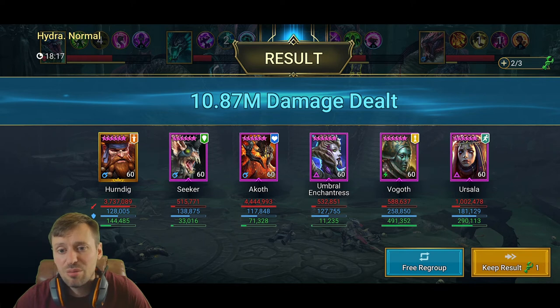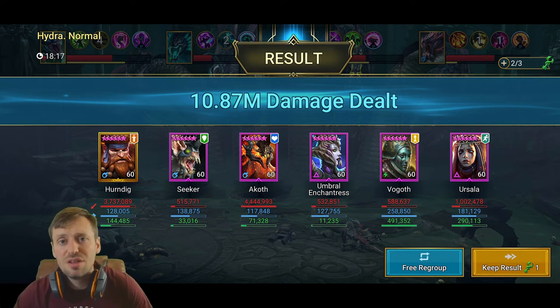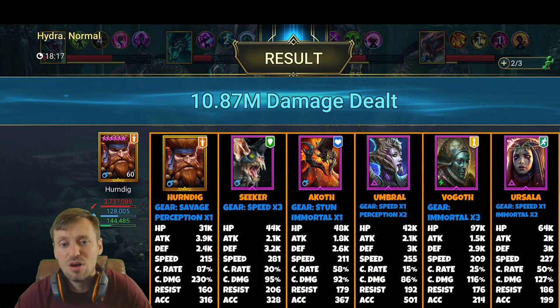Umbral is there for Block Debuffs, with Vogoth and Seeker as backup provokers if needed. Vogoth can be replaced by any healing champion, Umbral by any Block Debuff champion, Seeker by any Provoke champion, and Ursula by any reviver — showing you can be flexible with your teams and create something new without copying exactly. Herndig stats: focus attack and HP if you can, then speed, 100% crit rate, crit damage, and 316 accuracy so he lands debuffs. Seeker: HP, defense, speed, and accuracy.